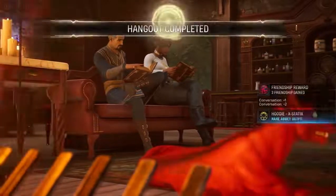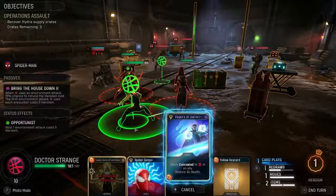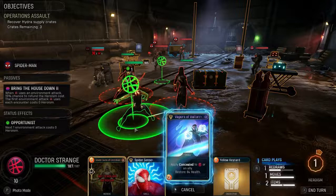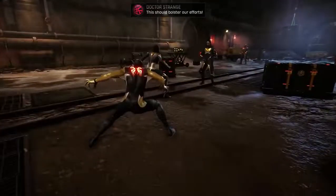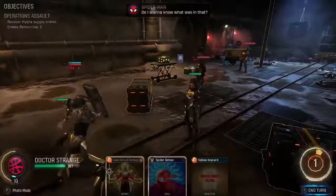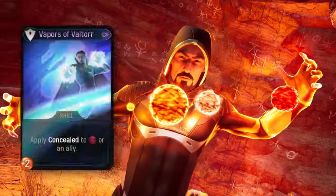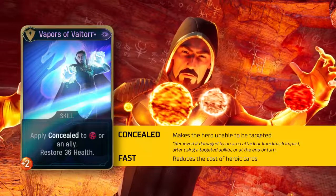Imagine one of your best buds is in a dire situation — multiple Hydra forces are about to pummel them so hard they won't be able to feel the Vapors of Valtor on their face afterwards. Well, I've got a very conveniently named card for you. Playing Vapors of Valtor will allow you to conceal either Dr. Strange or an ally for that turn, making them completely untargetable — the ultimate save. At higher levels, Vapors of Valtor will also be capable of healing and potentially applying too fast as well.